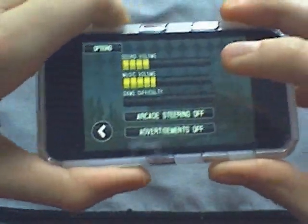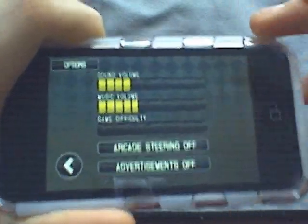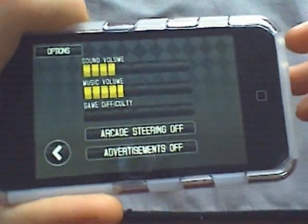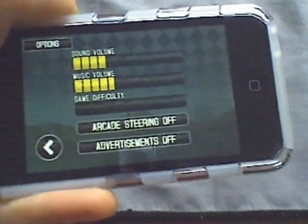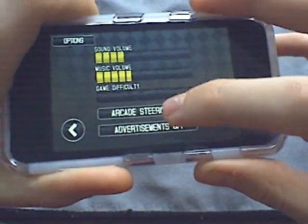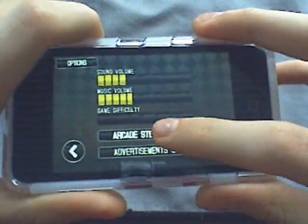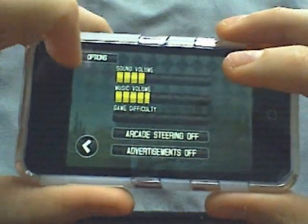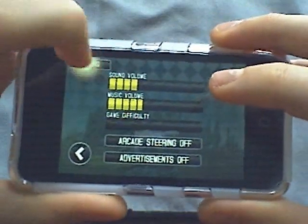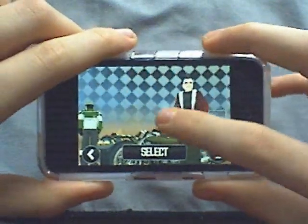I don't know why they give you this option, but they shouldn't have advertisements at all since you paid for the application — unless they made a lite version. It asks if you want advertisements on or off, and then there's arcade steering on and off, which I'm not sure about. Then you click back and go to race.